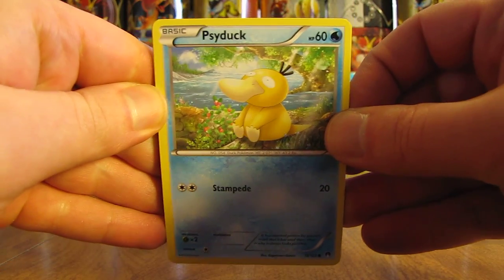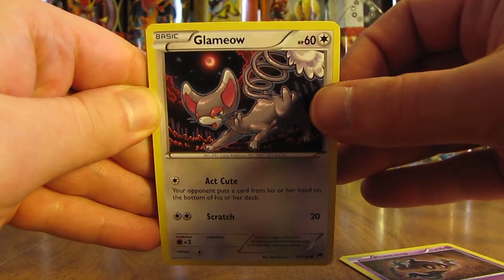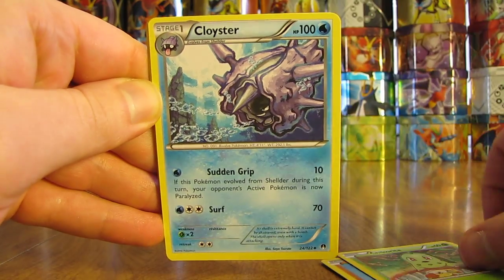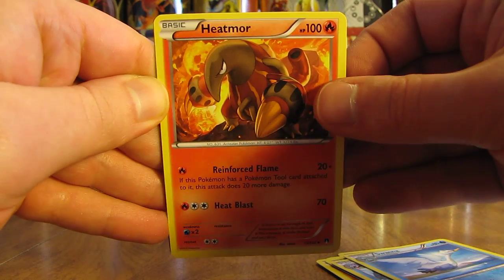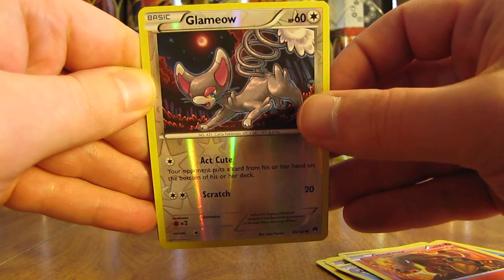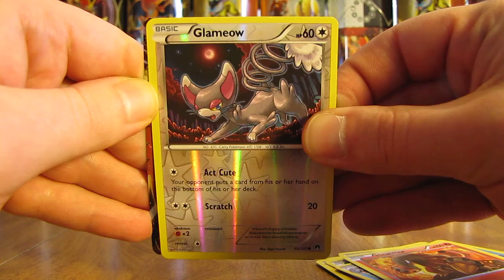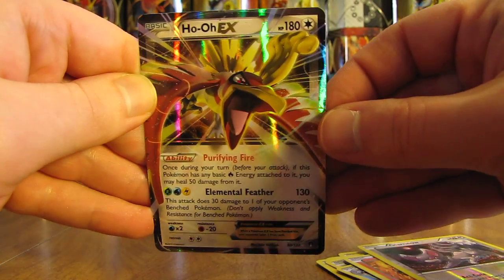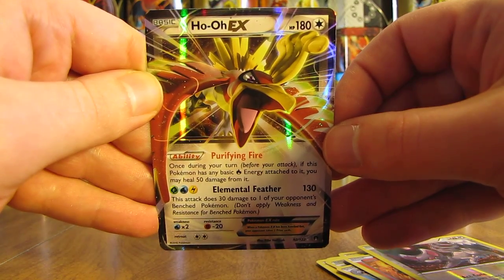This pack starts off with Psyduck, Phantump, Glammeow, Gible, Chikorita, Cloyster, Swanna, Heatmore, and a reverse holo Glammeow — a common. The final card — the first ultra rare of the box — you can see that gold color on the side: it's a Ho-Oh EX, a Pokemon from the Johto region. A very nice pull right there.